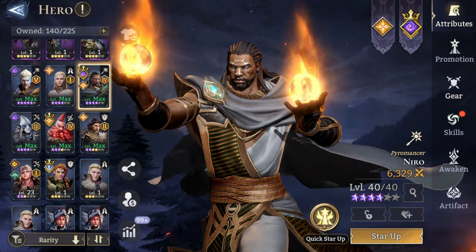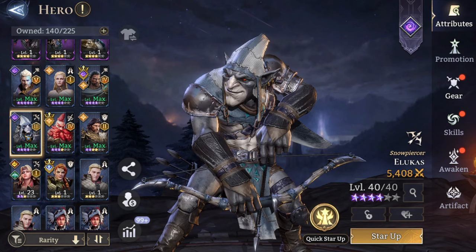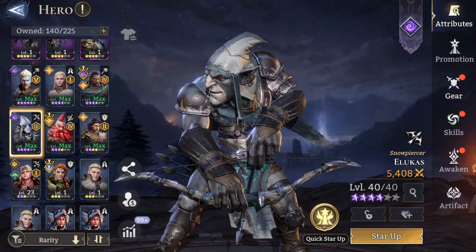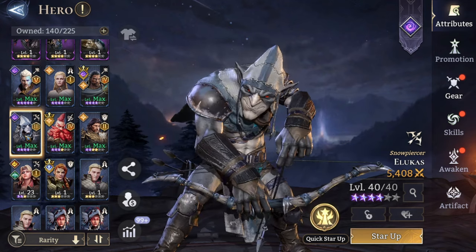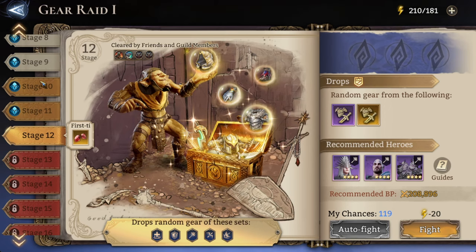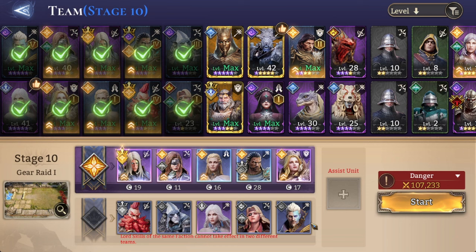The last one is Nairo — he's a fire damage dealer and his ultimate deals damage to enemies around the target, helping with even more AOE damage. You can also add Lucas for extra slow, as his skill helps with slowing enemies, but that's optional. Now let's go to the raid — we're going for stage 10 since that's where we can start getting legendary gears.